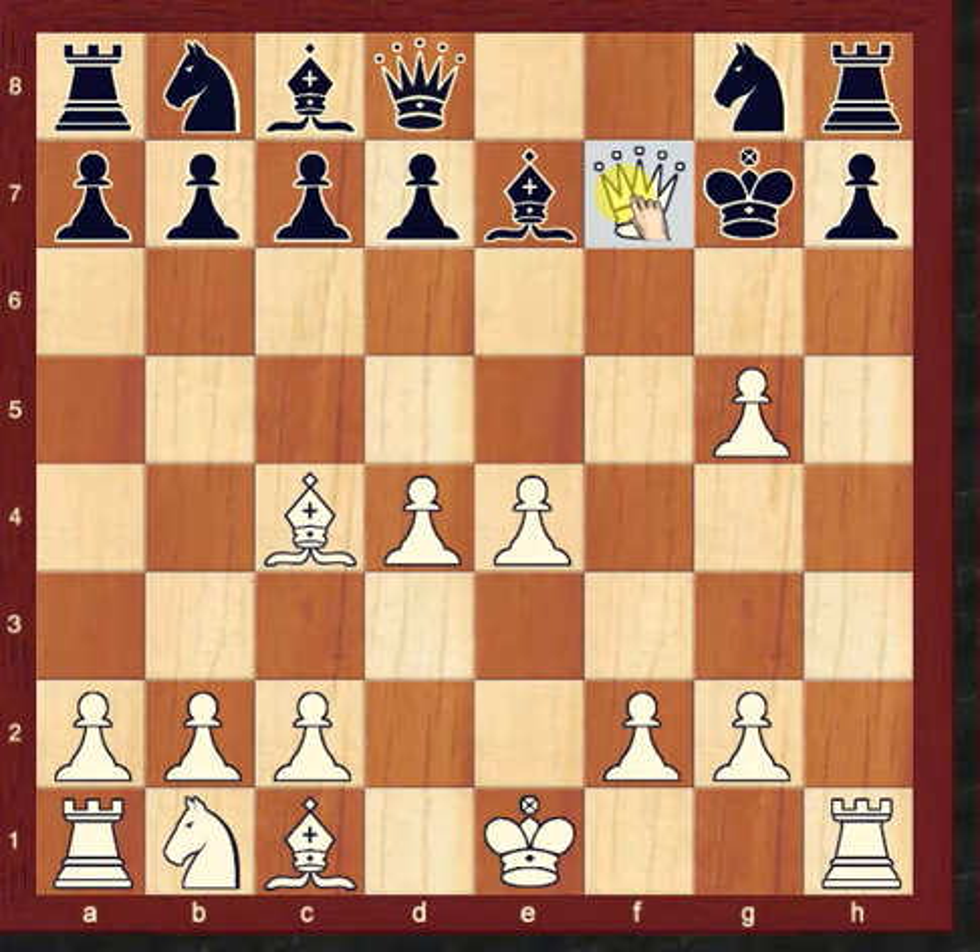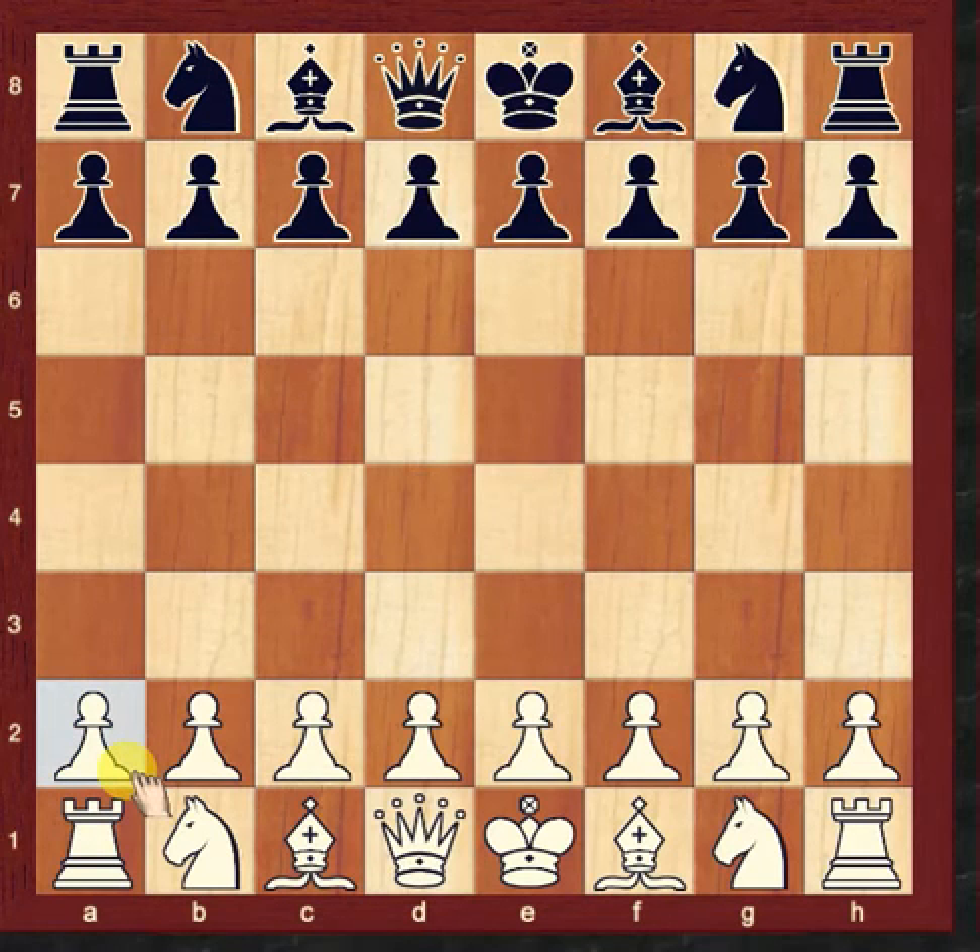Queen to f7. This is a well-known opening trap. I am giving the Marshall Attack main variation today, and this is Part 1 of the Marshall Attack. Please write down the game.